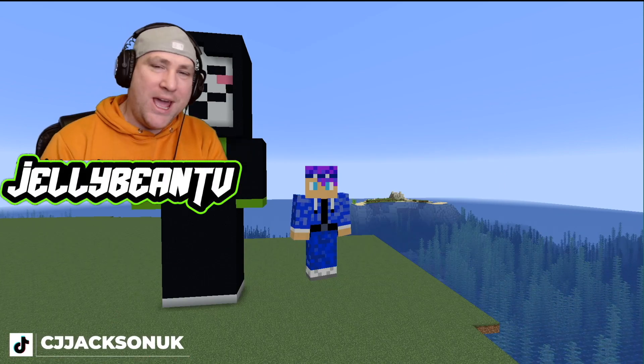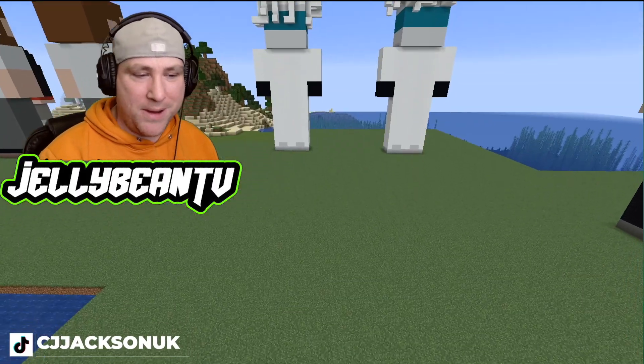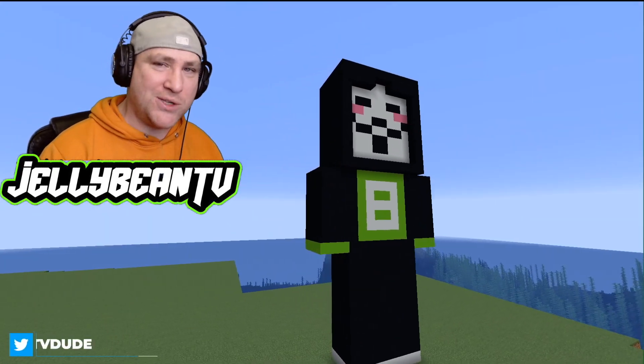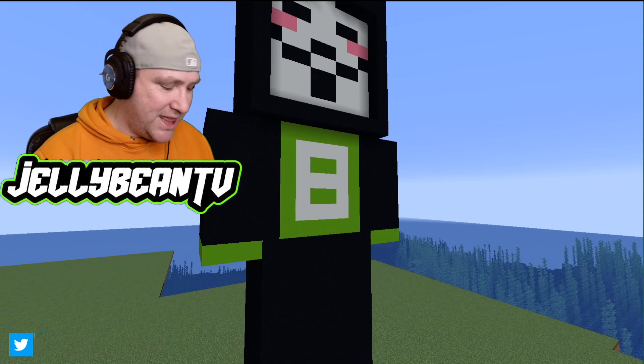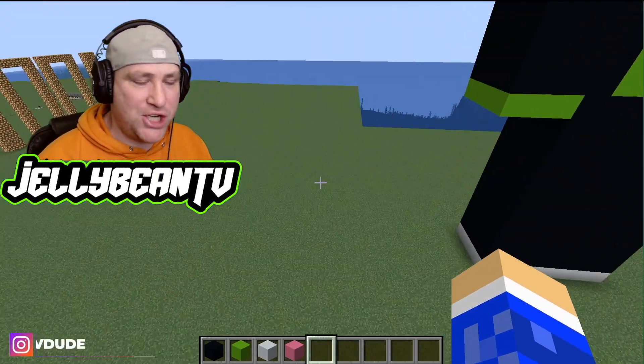Without further ado, let's get into who we're building today. That's right, we are building PZ Squire. It's a nice, easy one today. PZ Squire is pretty much like most Project Zorgo members, except for the fact that he is tiny and he has a special green shirt that he wears with a number eight on it. So it's nice and simple, and I'm going to show you how to build it right now.